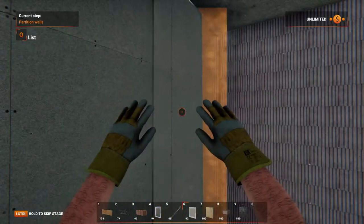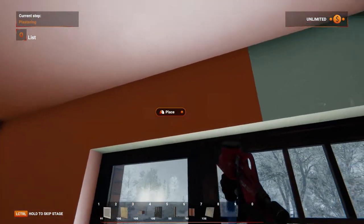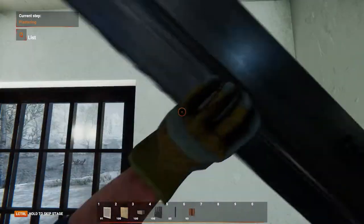We go through the entire process of building a house from the ground up. Use a plaster gun to plaster the walls, and that will be my favorite part — leveling the walls. Choose a skimming blade and level the walls with satisfaction.